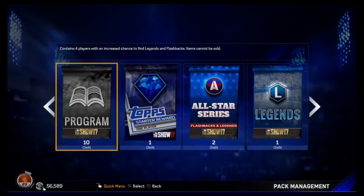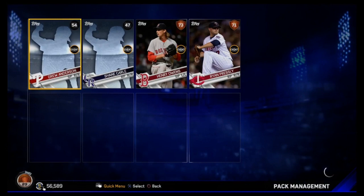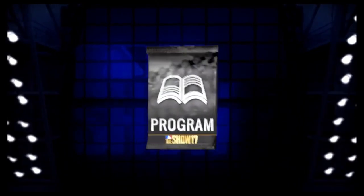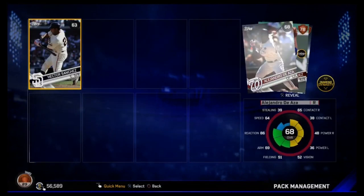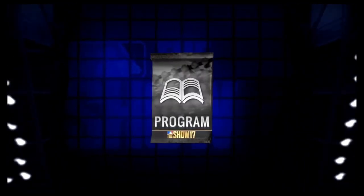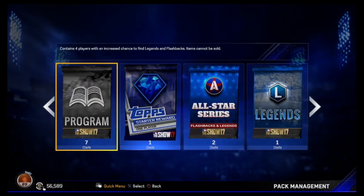Maybe I can get the Tim Lincecum program done if I can pull the flashback Lincecum — it goes for like 30k. I want to get the new 99 Lincecum; I think that'd be a great card to use but you need to collect the flashback one. That's like 30,000 stubs and I have enough for it, I just don't know if that's a wise allocation. Let me know in the comments. I do want to get some gameplay with this team soon because we're probably close to a 95.